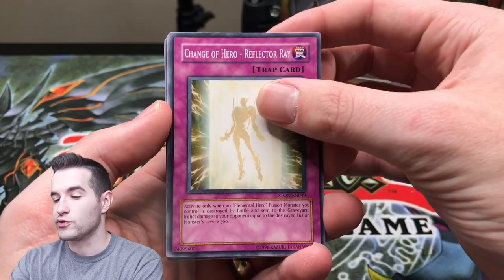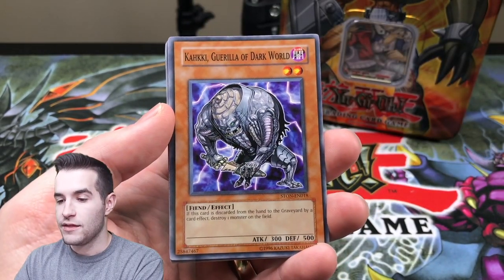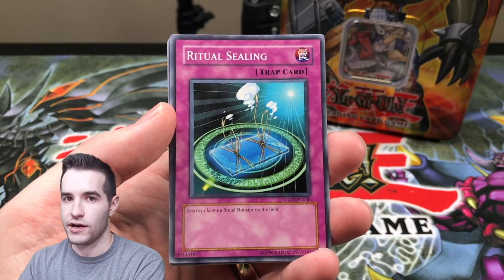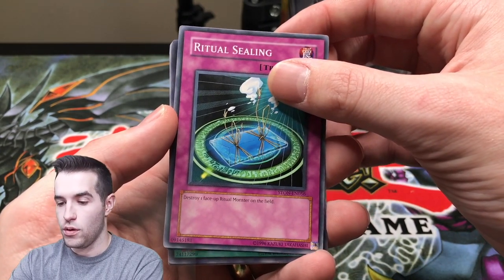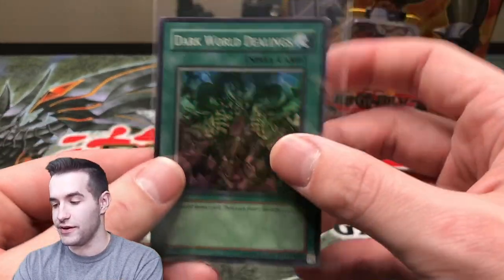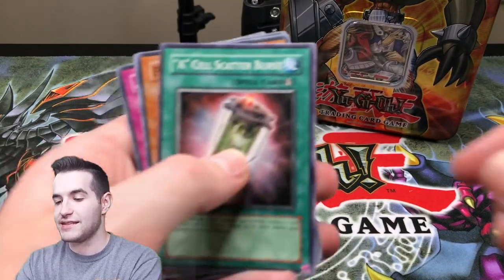But even if we pulled the Ultra Rare that'd be insane. So we've got a Change of Heart, Elemental Hero Reflector Ray, Six Samurai Zanji, the Cogwork Goblin of Dark World, Ritual Sealing. Okay guys, we're going to need some luck here. I'm going to need you guys to hit the like button. Here we go. Oh, that's a good one. Dark World Dealings. That's a great super rare. If that was ulti, that'd be crazy. That is a great super rare. Wow, okay — that's actually worth a couple of dollars. That's pretty awesome. So that's a good way to end that 10.